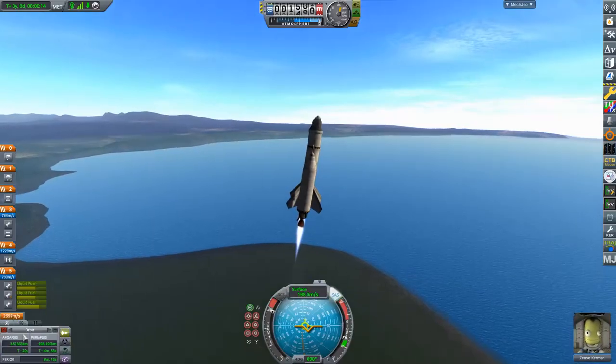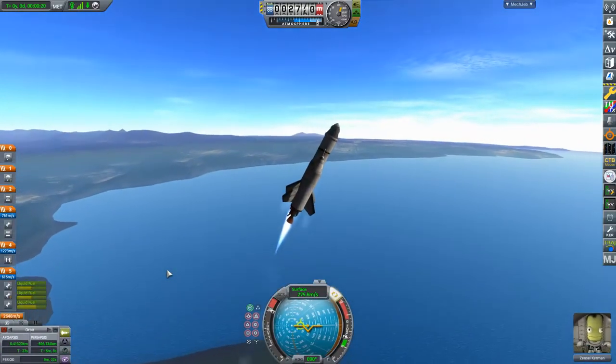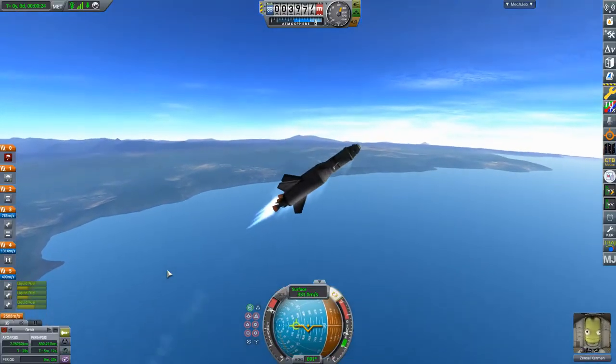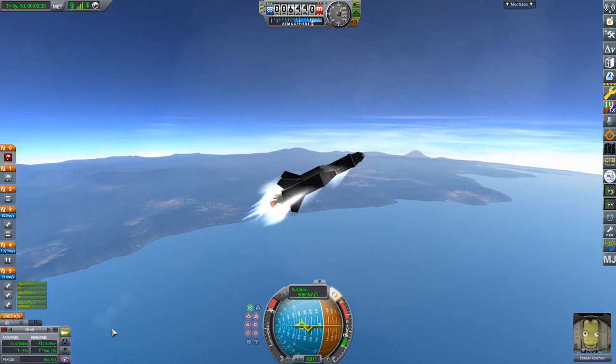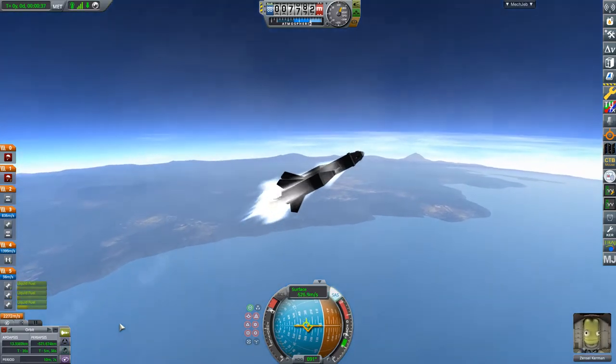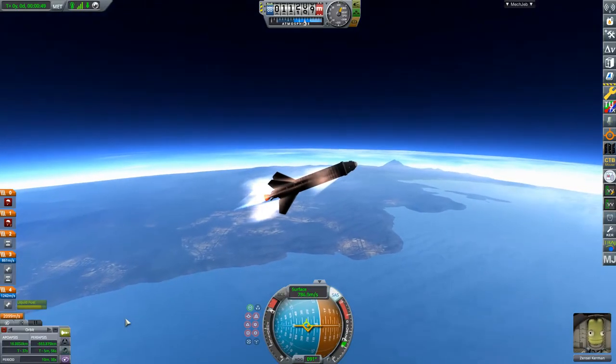Open up your orbital information display by clicking the maneuver node button at the bottom left. There are two numbers you want to pay attention to here: your apoapsis, which is the highest point in your current trajectory, and your time to reach apoapsis — this is how long it will take for you to get to your apoapsis.